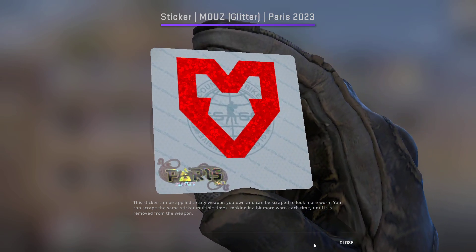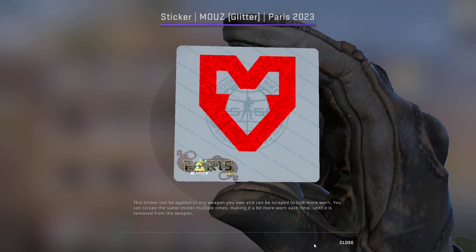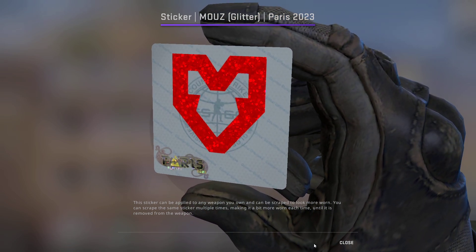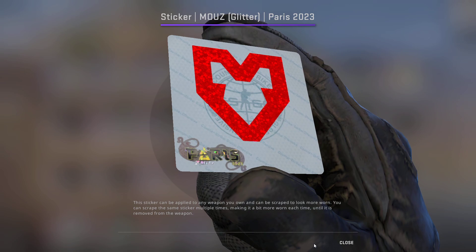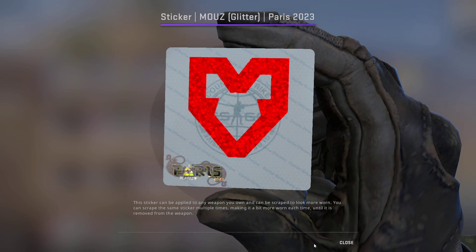Now we have our first glitter sticker — the Mouse Glitter. I think this is very underrated. A lot of people are mainly focusing on the holo, but I'll be focusing on the glitter as more people transition to the holo. For the Mouse Glitter, we're going to be picking up 20 of them at $0.67 each, for a total of $13.40.